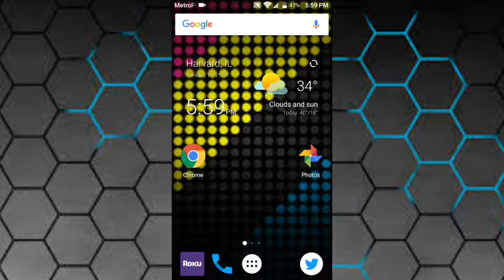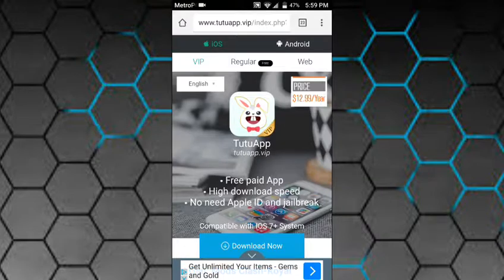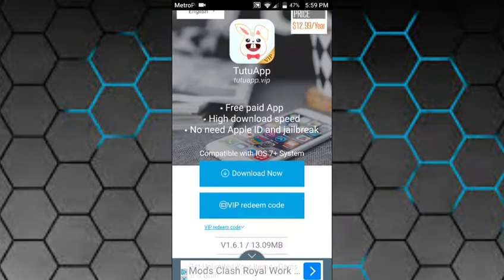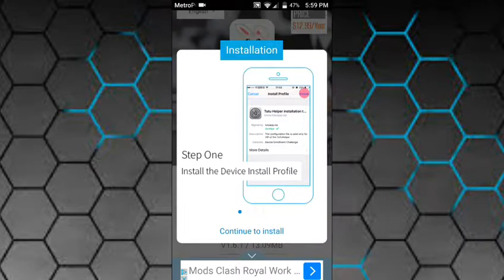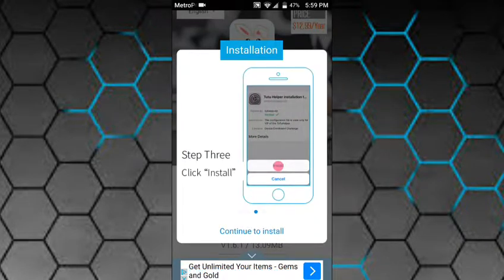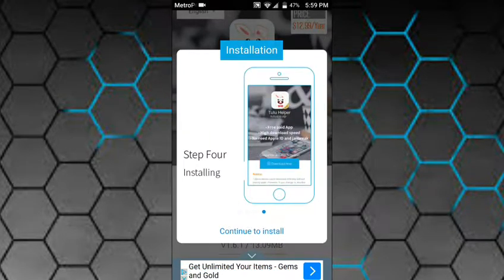Open your internet browser or Safari. Go to the link in the description for iOS, press download now. Install the device, install profile, enter your code if you have a password, click install.